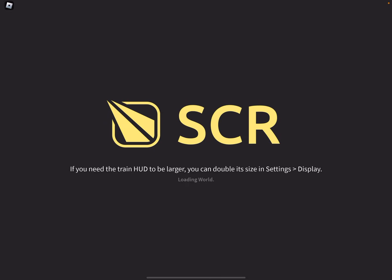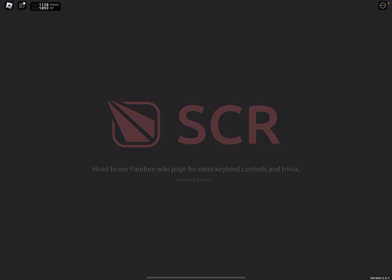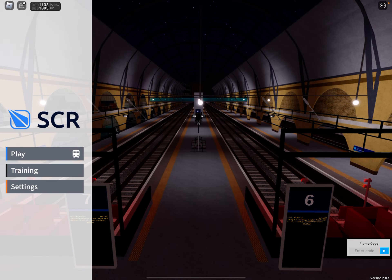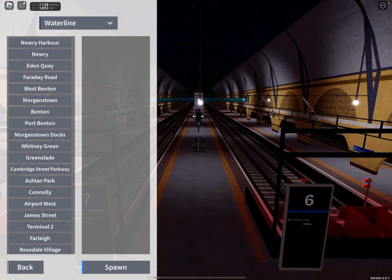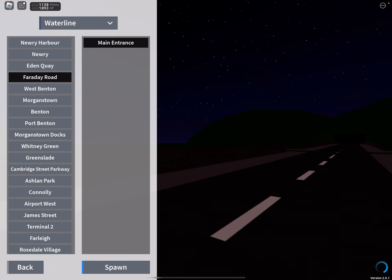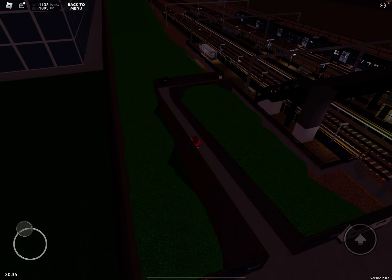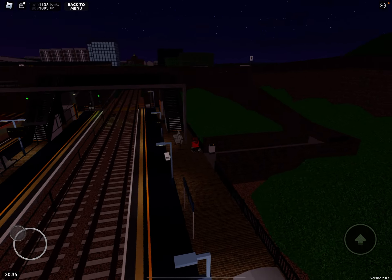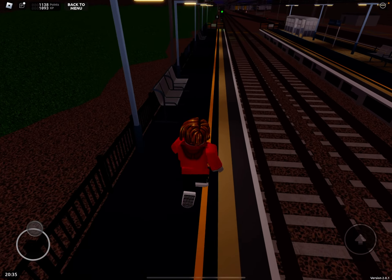I read the changelog, and it said that there have been station capacity announcements at major stations like Stepper Central. Now, the one I'm most interested in is Faraday Road, actually. This looks more like a platform extension to me. I think the platform used to end here, as you can see, but I think they've extended them.